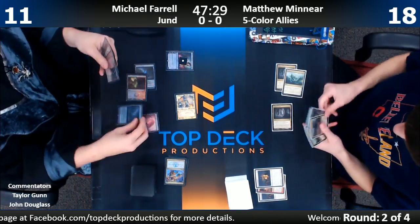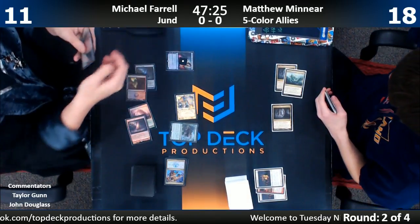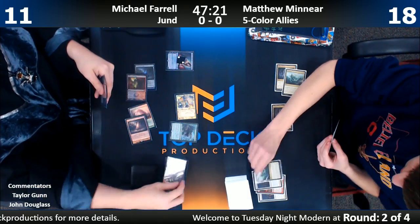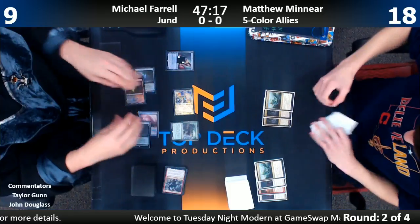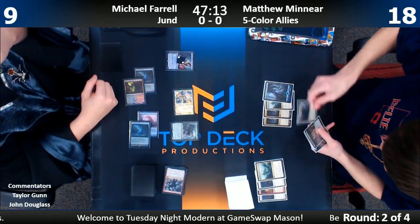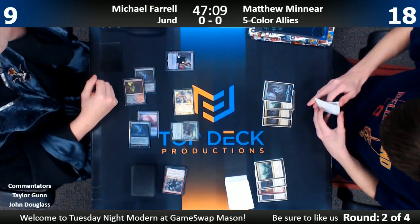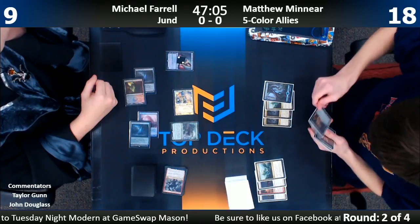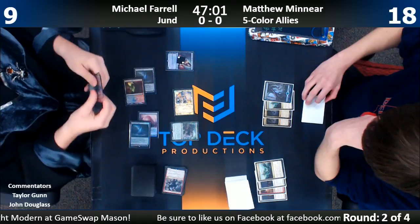Abrupt Decay on the Kabira Evangel is going to put an end to the protection nonsense. With these tribal decks, I don't think this Allies deck is a real deck — I don't even think it's a good fake deck. The Humans deck is making a splash because it's uniquely interactive with some of the harder decks to interact with, while presenting a very fast clock.